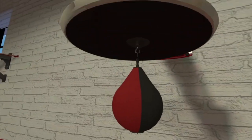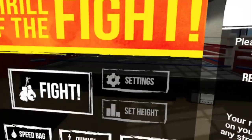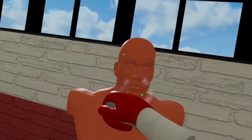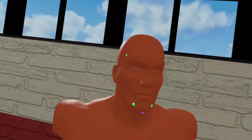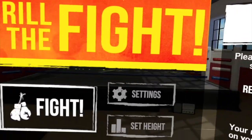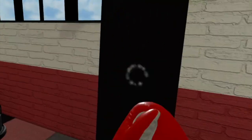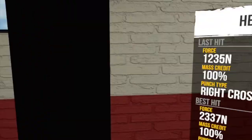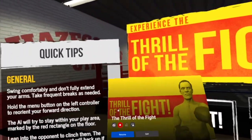They have a speed bag — it's something. They also have a dummy, which is all right too. It's nice how it highlights the points so you can practice your hooks and uppercuts. It does have a decent training mode but you have to do it yourself — it's not really gamified. The heavy bag is actually pretty cool because it shows the power of your punch so you can practice your combos. For the price point, it's probably the best fighting game you can get on the Quest 2 — definitely check it out.